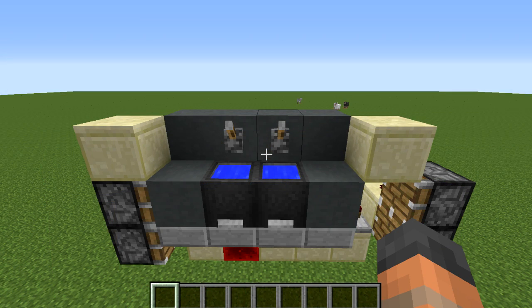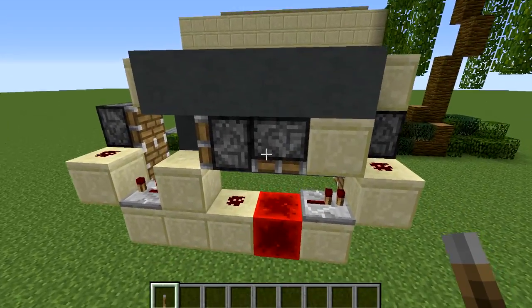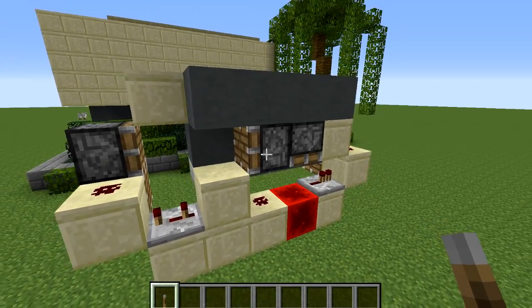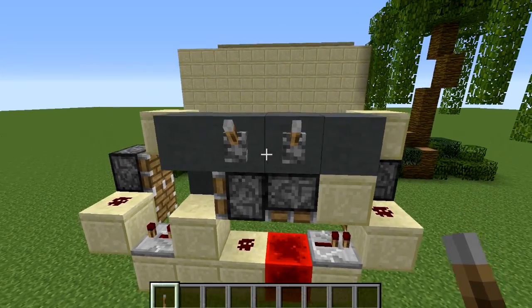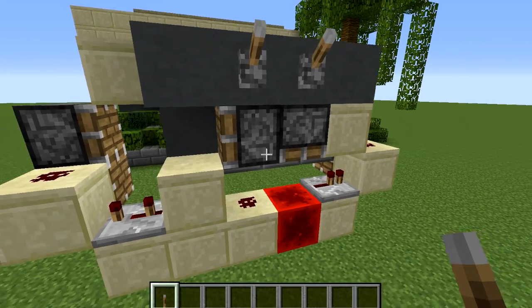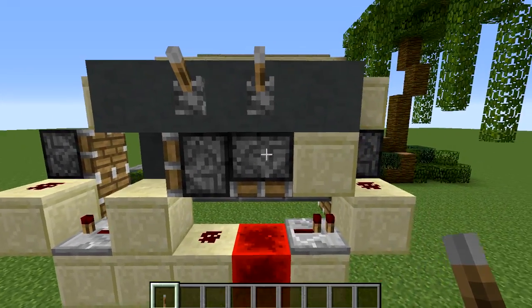Let's take a look at how the redstone works — this is fairly simple to understand, although there are a couple of things you may not understand straight away. This piston here appears to be doing nothing; however, we have two inputs for this machine. If we use this one here we directly power this piston, and if we use the one to the side of it we only BUD-power this piston. We directly power this one and then it extends, which provides an update to the one on this side.